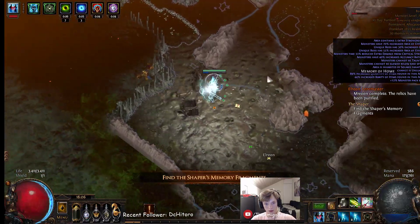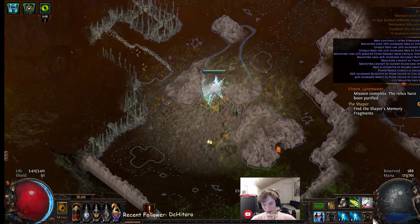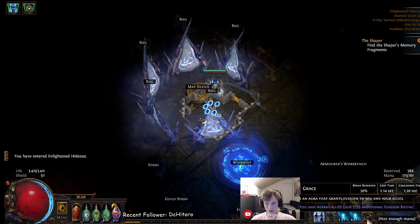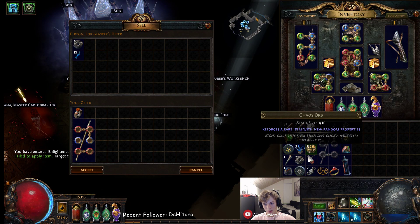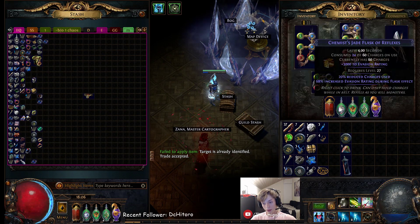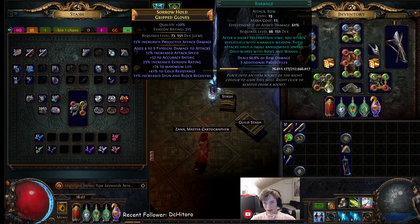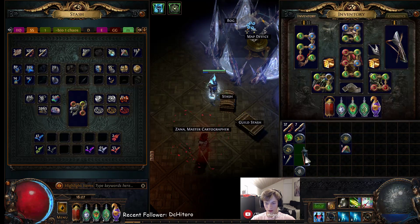If you skip the boss you can just use Tornado Shot — the other five links don't really matter. Instead of Wrath I actually use Grace for more movement speed — the damage is fine and I don't have to worry about the intelligence requirement either. I use Herald of Ice linked with Curse on Hit and Assassin's Mark for power charge generation, plus Onslaught, because it kills a lot of the time — which gives you an Onslaught buff for 20% more movement speed and attack speed, so you don't need the Onslaught flask. I also run Blink Arrow and Summon Ice Golem. Barrage is just there for leveling the gem.